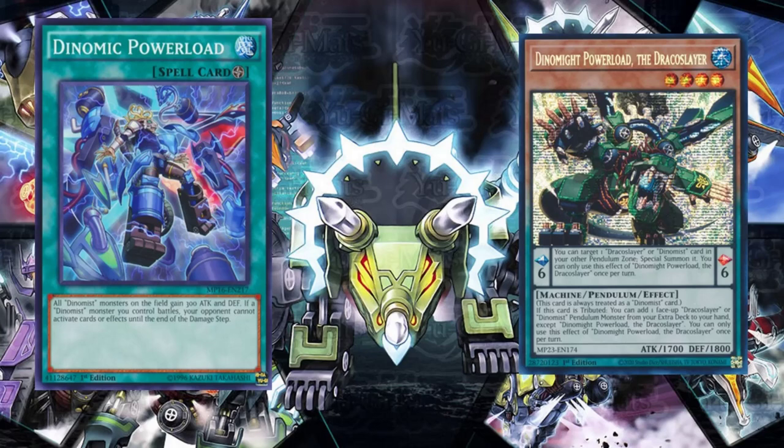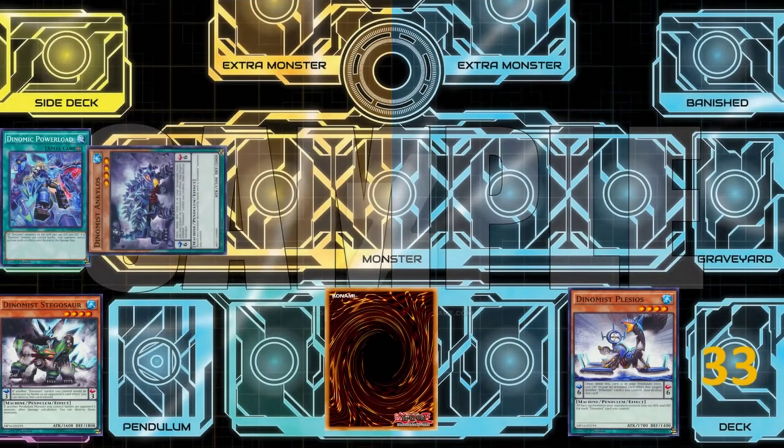Start the draw phase. Standby phase. Main phase 1. I will switch Dynamist Ankylos to defense mode. Battle phase. Main phase 2. End phase.